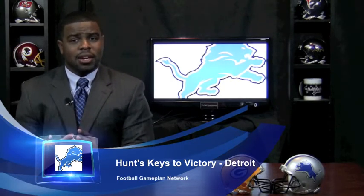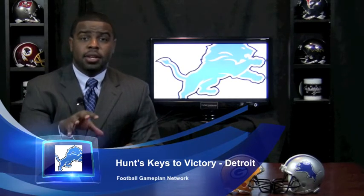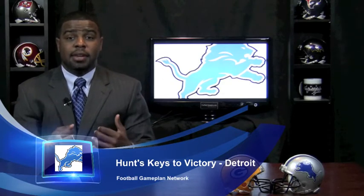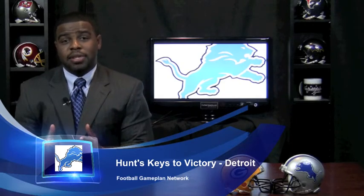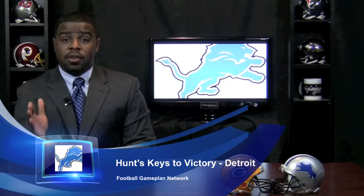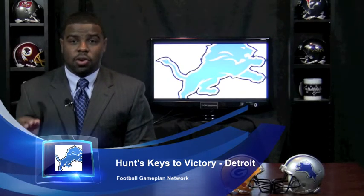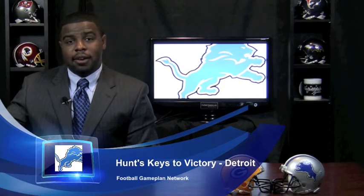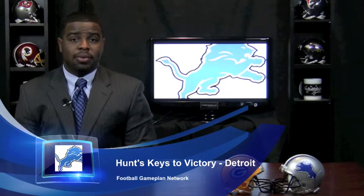Now you look at your defensive side of the football. Same rules apply: you can't allow the Packers' wide receivers inside position, because that's going to put pressure on your safeties and take them out of the passing game. You want to force Rodgers to go to the outside, because if you allow these wide receivers to threaten the inside coverage of your defense, the outside is going to be wide open. Rodgers has a strong arm — one of the best deep ball throwers in the league — and he can hit that deep pass accurately, so don't allow inside position on these wide receivers.